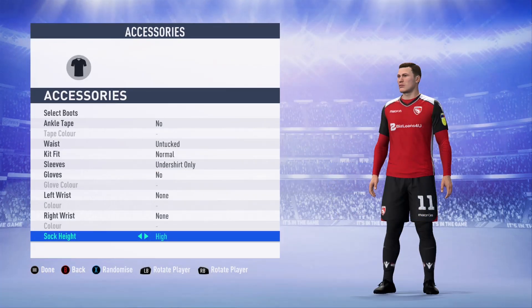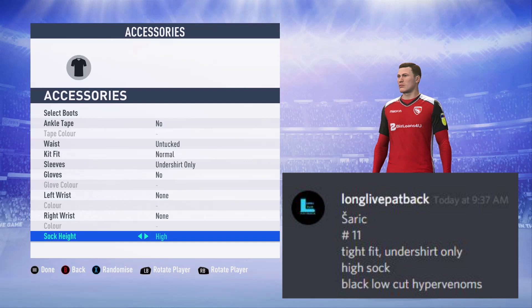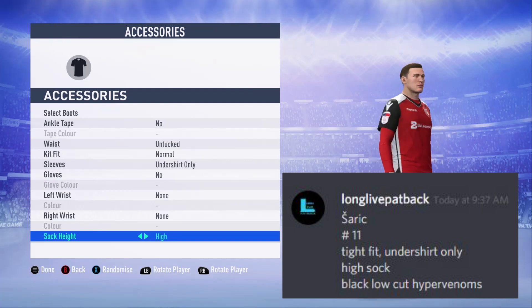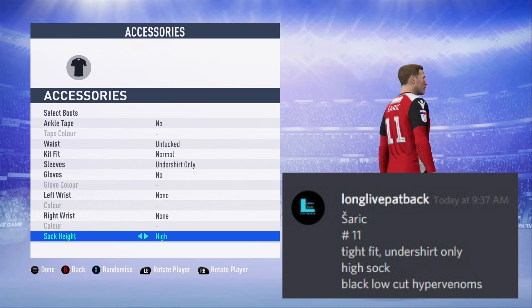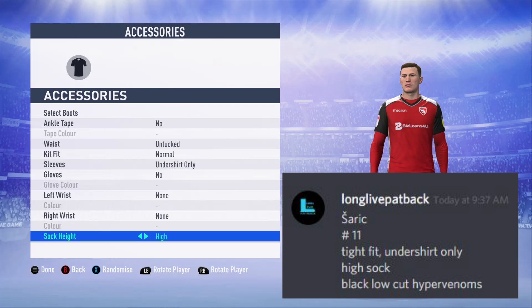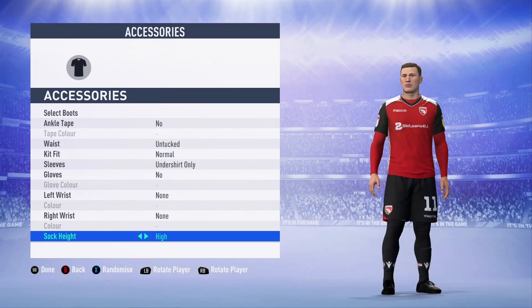Before we get to the games we have a couple of player upgrades. We have Zarek, who is going to be upgraded by LongLivePatBack. If you guys haven't checked out his channel, he is doing a youth edition with Oldham Athletic — I'll put a link in. Zarek is going to go with the number 11, the undershirt, high socks, and black Nike Venoms. Hopefully these new boots can continue his scoring ways as he currently leads the team in goals.